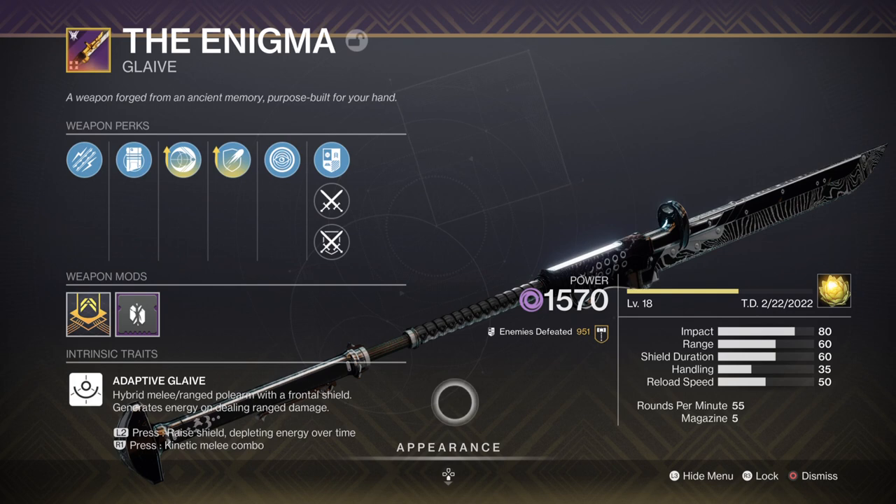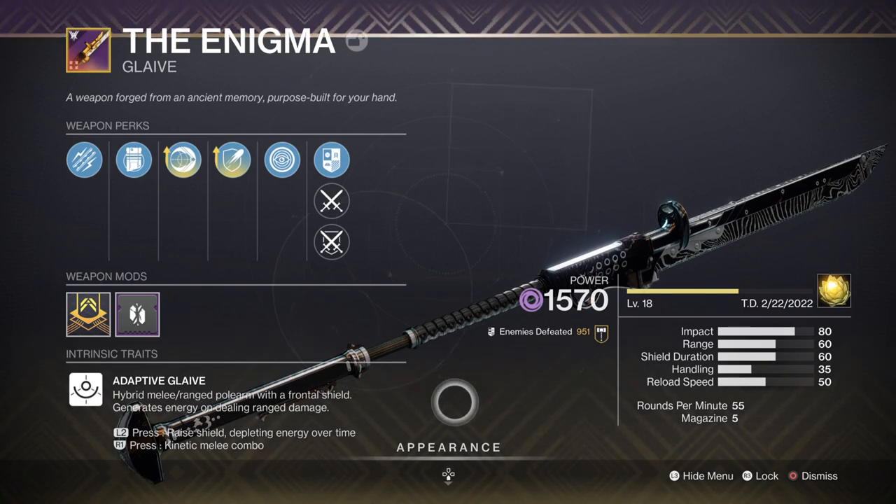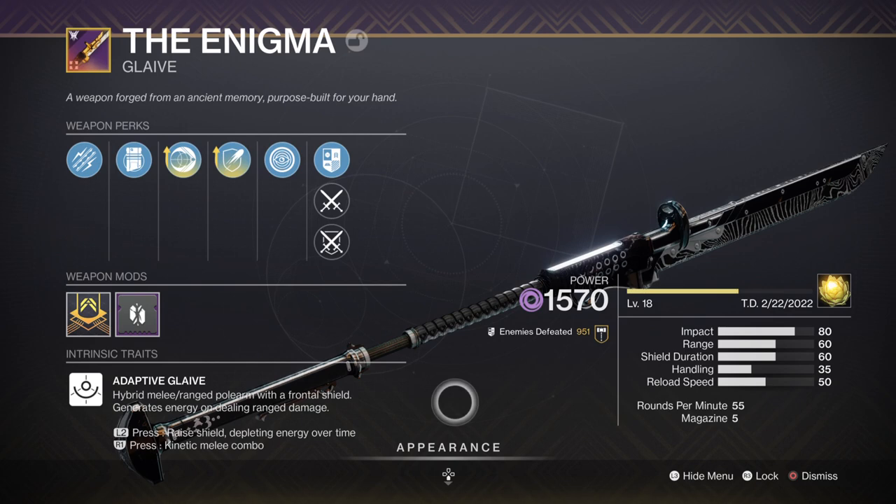For secondary we have the Enigma Glaive with Impulse Amplifier and Unstoppable Force — if you're looking for a starter Glaive for general content, this is the one you want. If you complete the Witch Queen campaign you'll get this weapon, which at first doesn't have great perks, but levelling it up over time will net you the following rolls. Auxiliary Reserves increases your shield duration, Impulse makes your shots fire faster, and Unstoppable Force grants a 30% damage increase while blocking incoming damage. You can swap in any other Glaive of your choice as long as it has some of these perks.